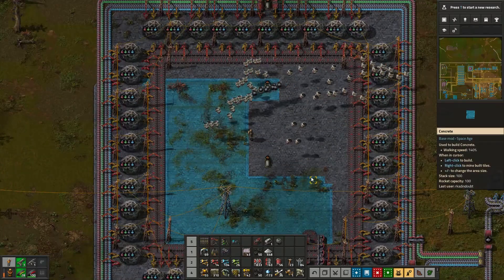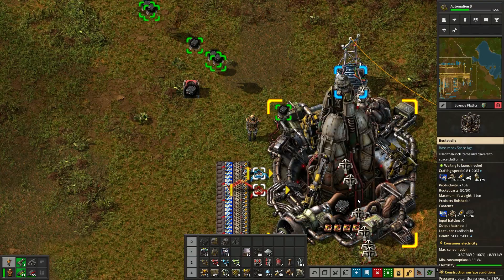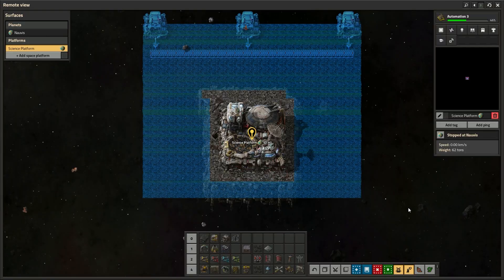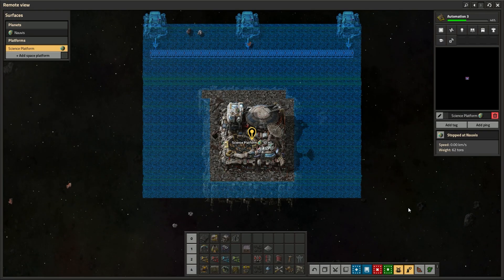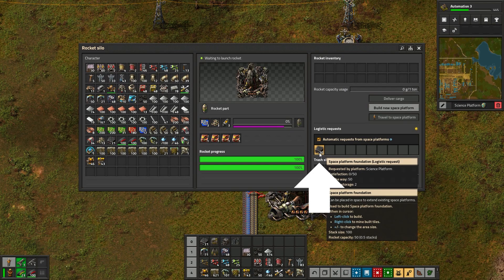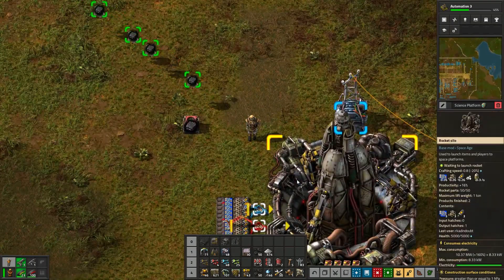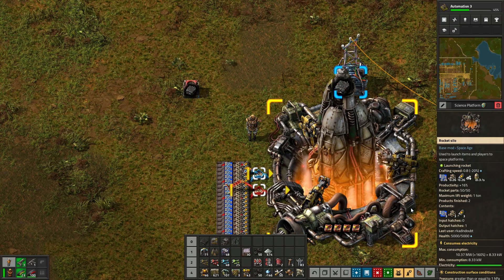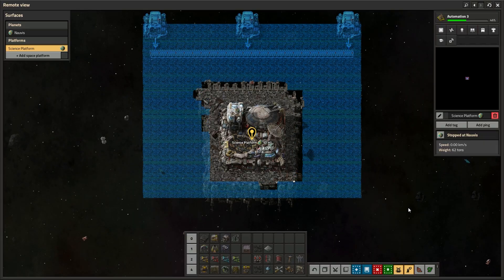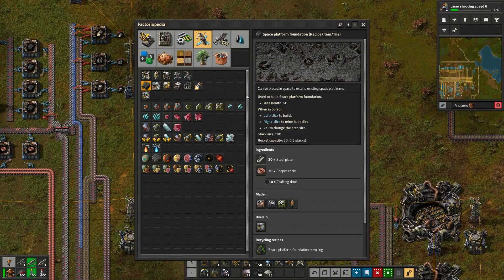The rocket silo is essentially a gigantic requester chest. Bots are able to deliver requested materials to the silo to fill up a rocket's inventory. On your space platform, you place a ghost to build something — here, some foundations. This creates a request that is sent to the rocket silos. Make sure your silo is set to fulfill automatic requests, and then bots will deliver that material to the rocket. Once the rocket inventory is filled to capacity, it launches and delivers the goods to the platform. Rocket capacity is decided by a weight mechanic, but you don't really have to dig into that.